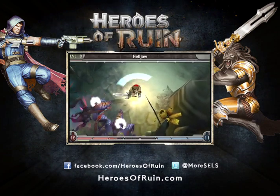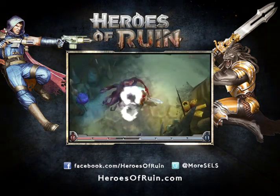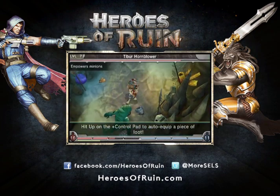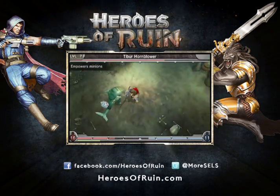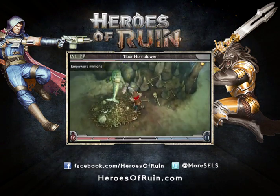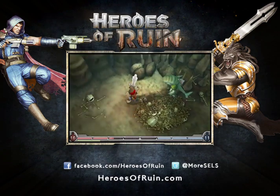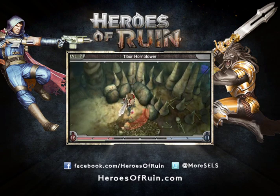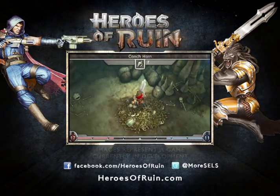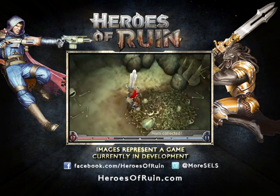We've got health potions mapped to the left on the D-pad, energy to right — so they're right there next to you and really easy to access whenever you need them. I've got him stunned and now I can just wail on him with my sword. Not so dangerous now without the Hell Jaws. So now that we've defeated the Hornblower, I'm going to grab the horn. Now that I've got the horn, we just need to track down the Leviathan and we can see about summoning him.